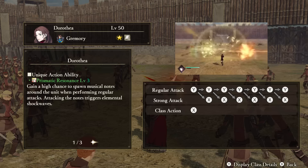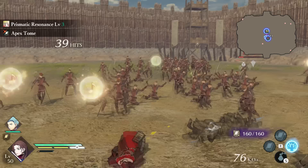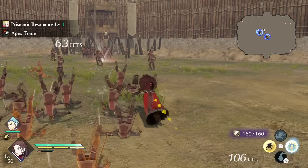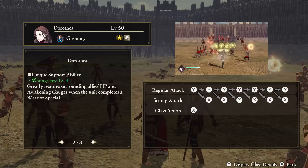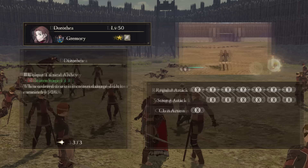Dorothea — Unique Action: Prismatic Resonance. When hitting enemies with attacks, musical notes will spawn around the battlefield. When you attack these notes, they can explode, dealing damaging shockwaves. They will also have different types of elemental damage, which is indicated visually. Support Ability: Songstress. After using a warrior special, Dorothea will heal the HP and fill up the awakening gauges of your allies around you. Tactical Ability: Center Stage. When ordered to attack strongholds, Dorothea's damage will increase.